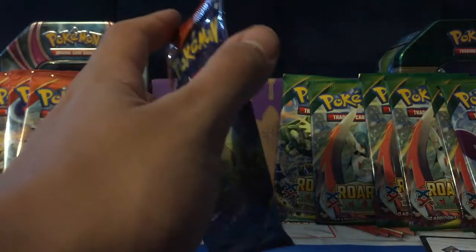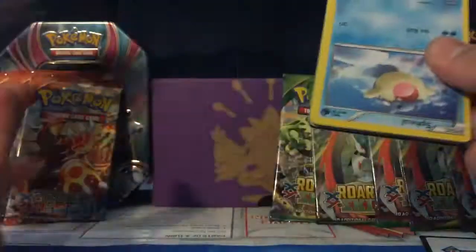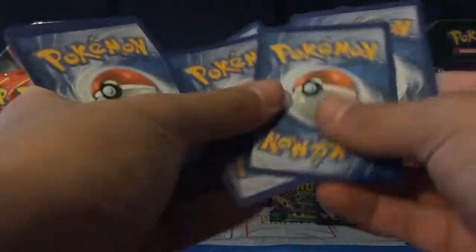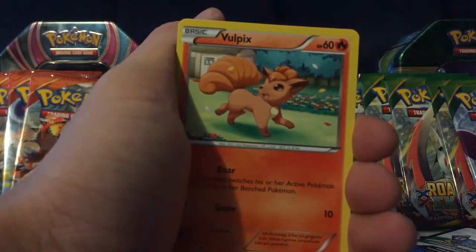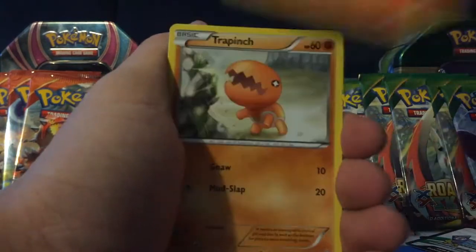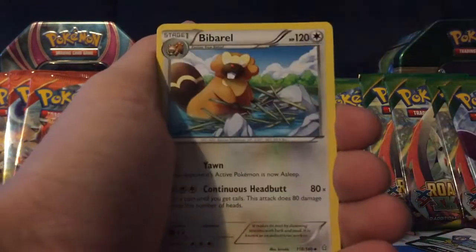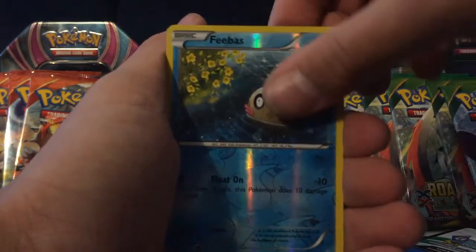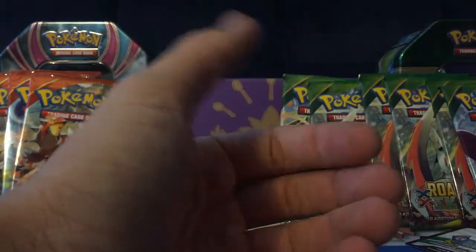Alright, so we have five more packs left to open. We have a Spheal, Vulpix, Trapinch, Horsi, Corphish, Babarel, Artezius in the Hole, Wishcash, Phoebus Reverse, and an Electrike Ancient Trade regular rare.